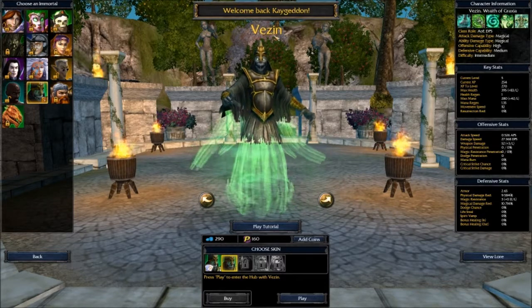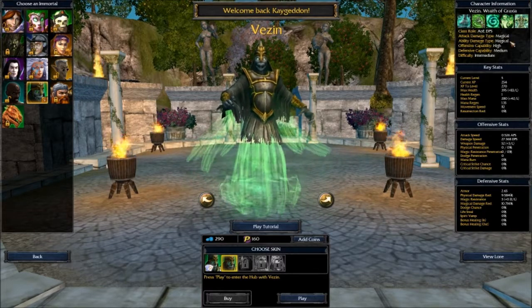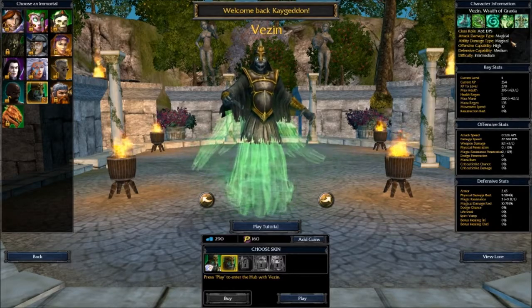Vezin is an AOE DPS. He does magic damage with his auto attacks and he does magic damage with his abilities — all magic. Don't build armor against him, and don't run around armor pen on Vezin. It's not going to work very well.